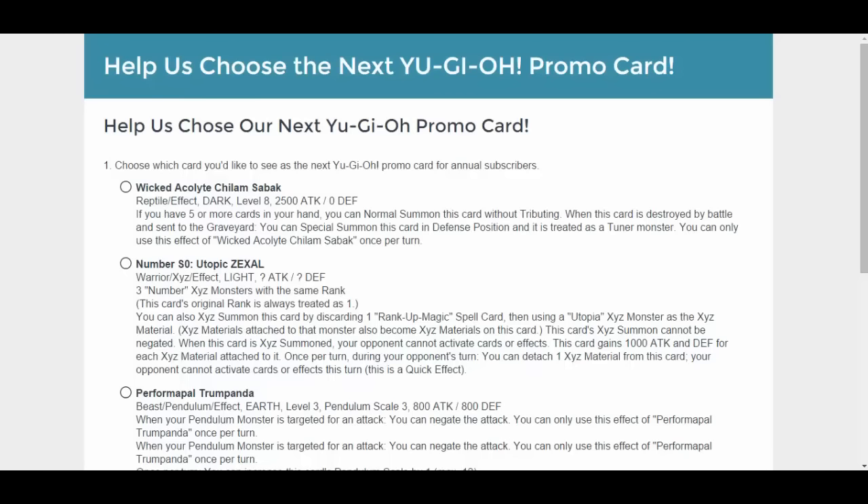Hey, what's up YouTube? HBIC here, Vexicus4666. How's it going Phil? It's time! Konami, aka Shonen Jump Alpha, needs your help again to pick the next Yu-Gi-Oh! promo card. Now unfortunately it's not for Europe and like Australia and all that stuff, which stinks because I know my friend Alenthio is not happy with this. But there's nothing I can do about that. So let's look at the cards that we get to pick from this time around.